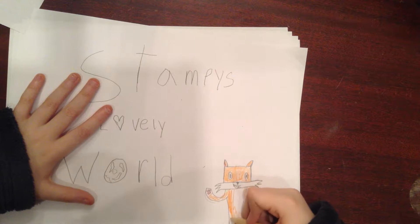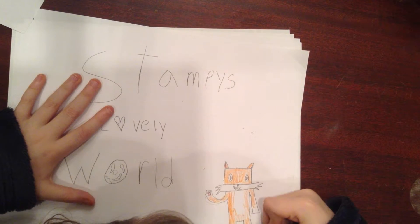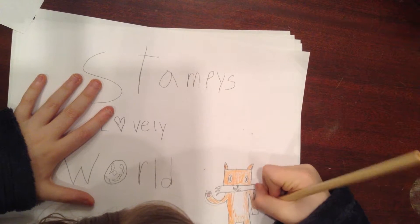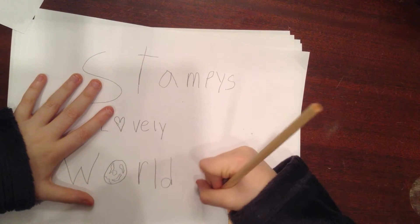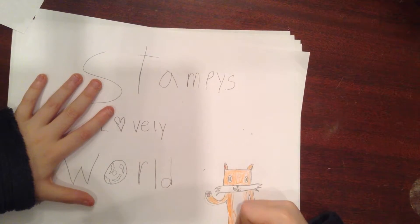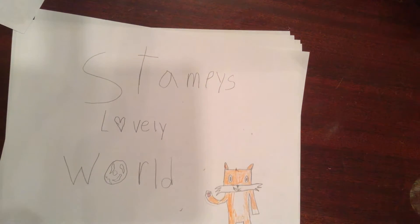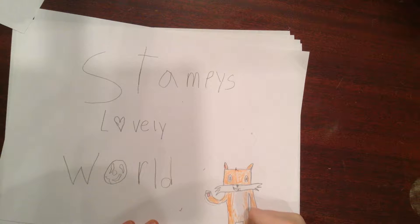You're going to draw like that and leave those certain parts white. You're going to kind of scribble into them so it looks like it's fur. Then you're going to color the boots in.